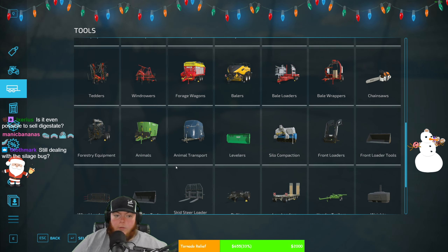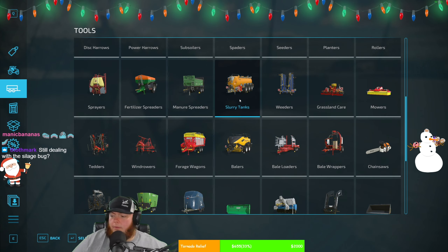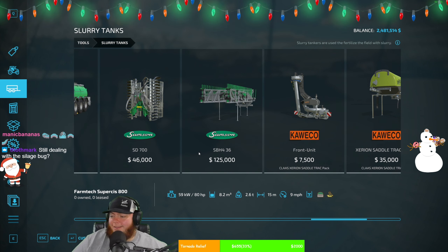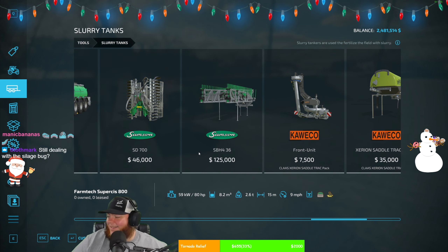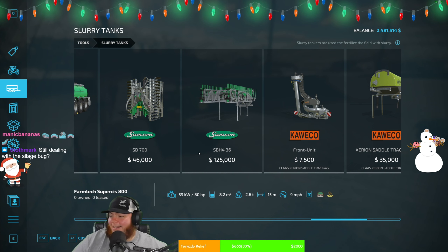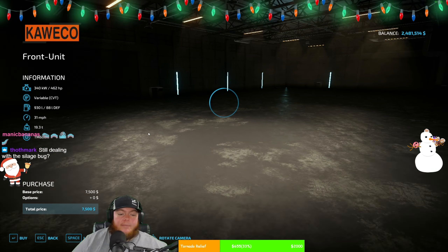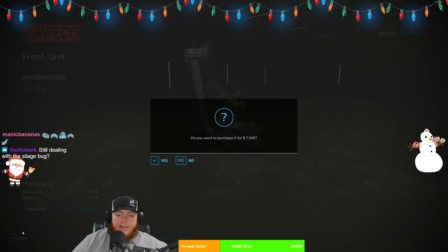Is it even possible to sell digestate right through the BGA — like have it sell automatically? Yes you can! All right, there's the saddle track part. And then we need to come in here — what's it called? The slurry stuff.